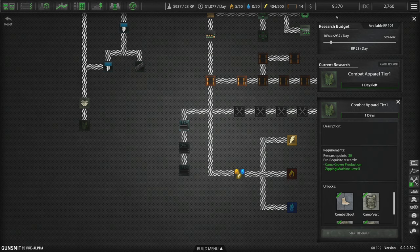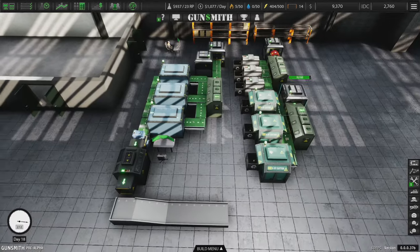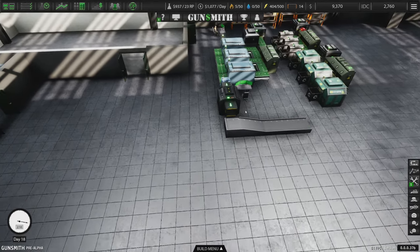As we get more money here, this number correlates — 10% of what we have goes into research. So as our money grows, so does our research. It's a percentage thing.